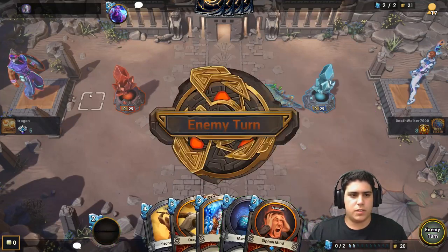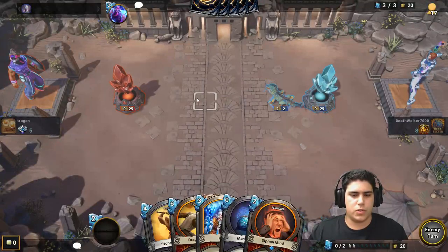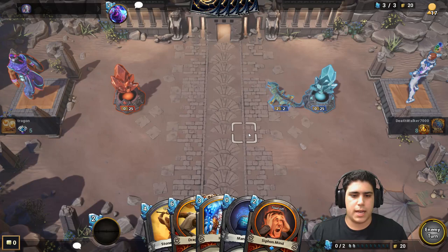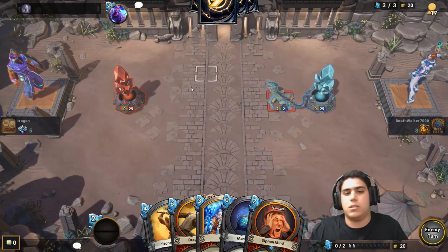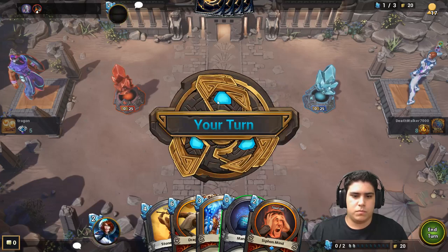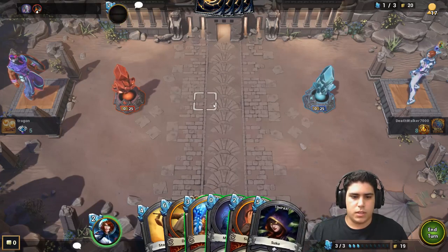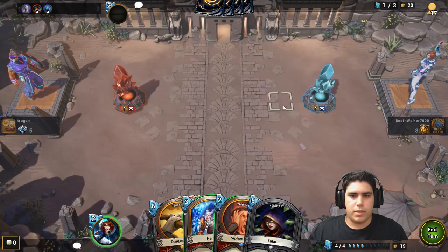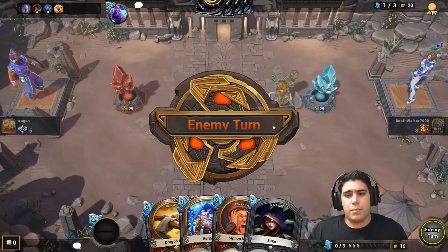He didn't do anything on his first turn, which is good for us. Now if he puts an Apollo, we just play Hebois and continue to attack, which is excellent. Judgment's going to come down. It's going to be the place where I play Stone Garden and I'm going to put it offensively.